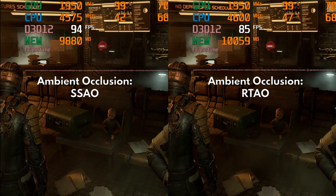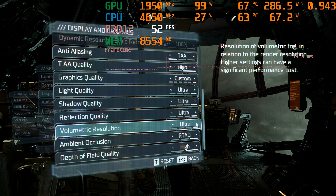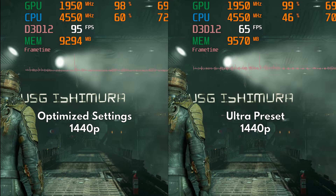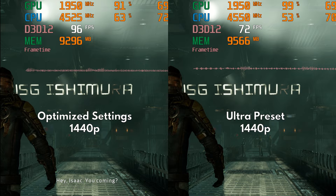And that's it guys, it is that simple. To recap: starting from the ultra preset, just set volumetric lighting to low and ambient occlusion to SSAO. Now let's see how the ultra preset compares to our optimized settings during this intensive initial gameplay section. Can you notice any visual difference?